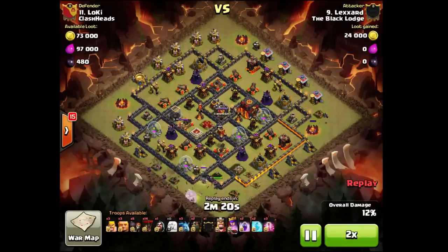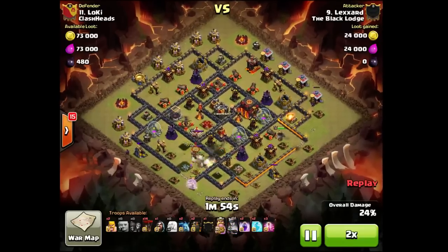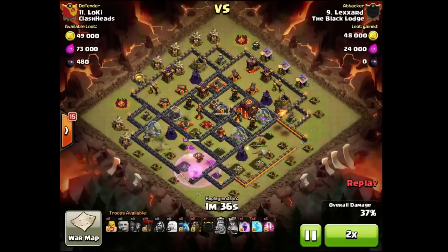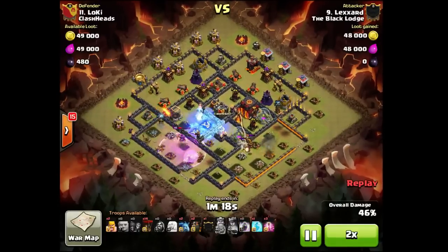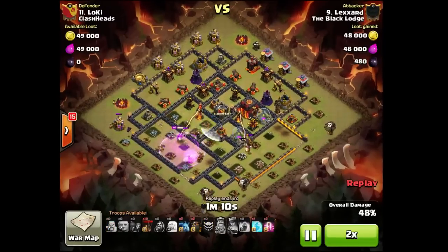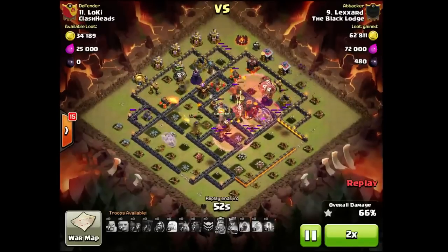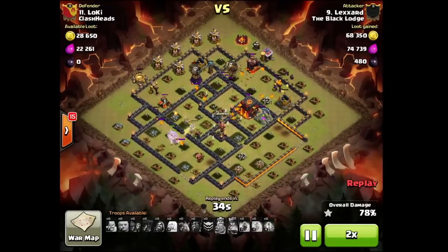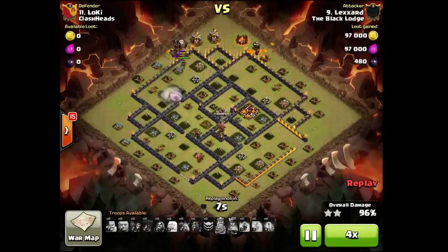He sent a few giants to take out the initial beating, then his queen will take over — he'll heal her first, then rage her. His king holds this compartment, and that was just awesome. There are three ADs clumped on one side with an inferno tower — will the queen take them? Yes she will! Oh my god, this was just awesome. Check out how much she got. Very nice, Lex.